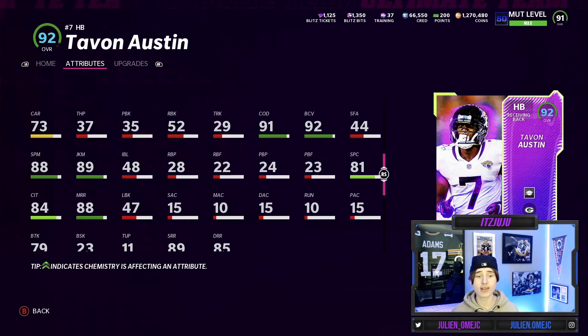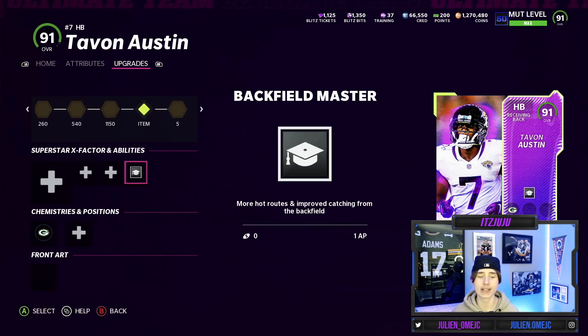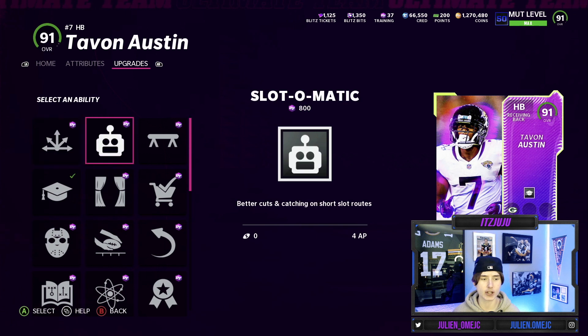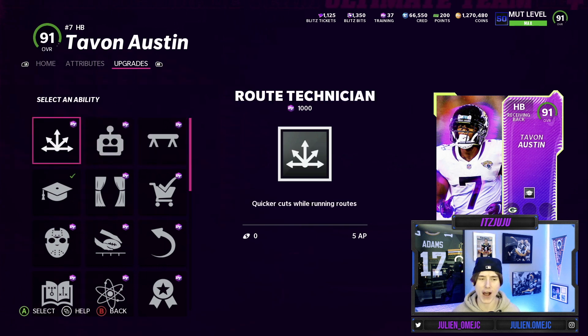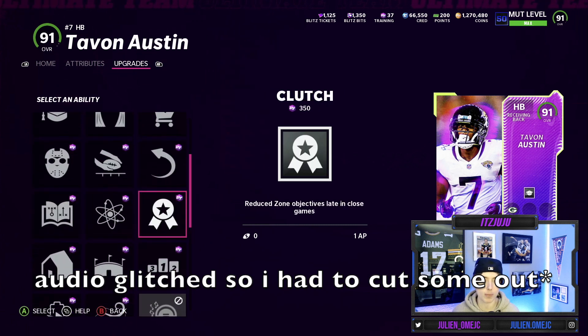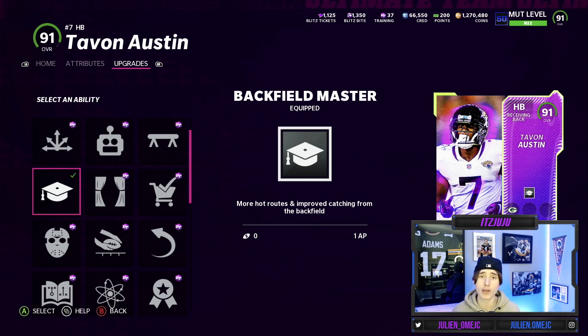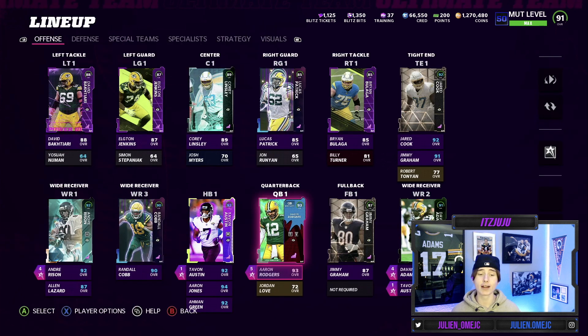You can see some of the after-the-catch stuff here: he's got 88 spin and 89 juke, so solid right there. His route running is really really good — 89 short, 88 mid, and an 85 deep. I honestly might just throw him out at receiver after this gameplay. For his abilities, I threw on Backfield Master — nothing else really made sense. He gets Route Tech for five AP, which is just stupid. Grab and Go, Running Back Apprentice, Backfield Master — so the abilities are alright. Backfield Master for one AP is a W though.